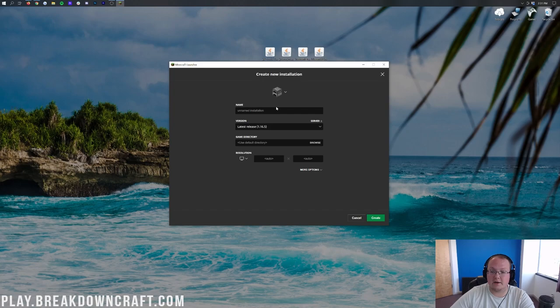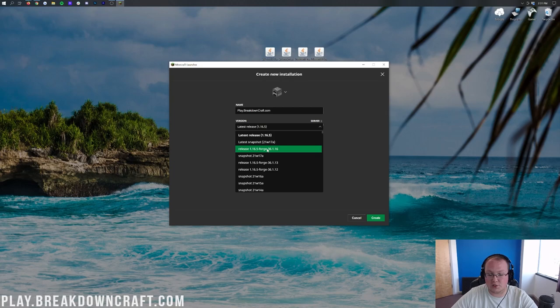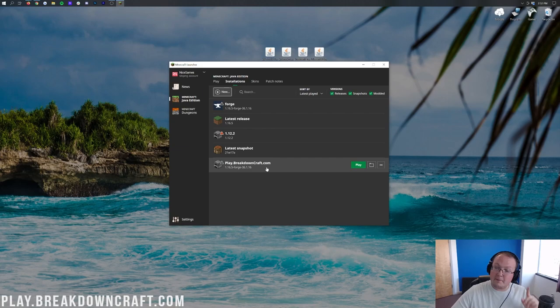Click the plus New button and name the installation whatever you want. Then click the versions drop-down and select release 1.16.5-forge — you may need to scroll down to find it. Once you've selected it, click the green Create button in the bottom right. You'll now see the new profile with 1.16.5-forge under it. Hover over it and click the green Play button, or go back to the Play tab and click Play.